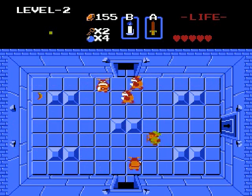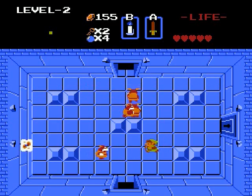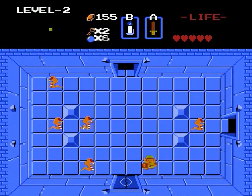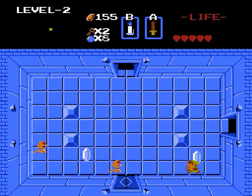These guys are called Goriahs — I remembered that. Every now and then there's a room with a leader monster or something. Once you kill that guy, all of the enemies will die. So it's kind of nice.